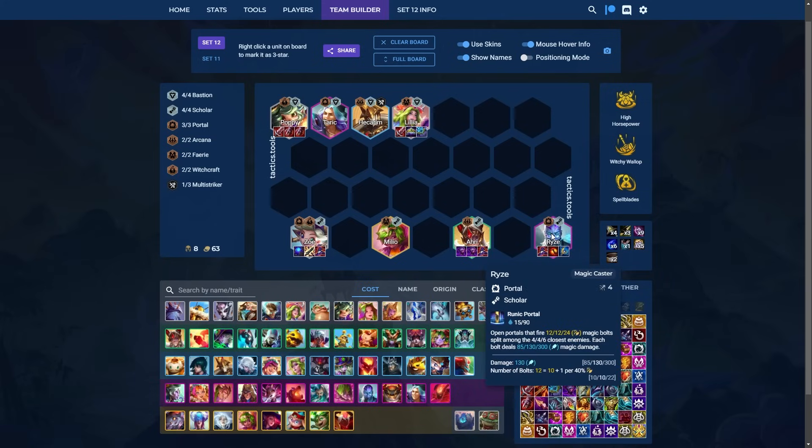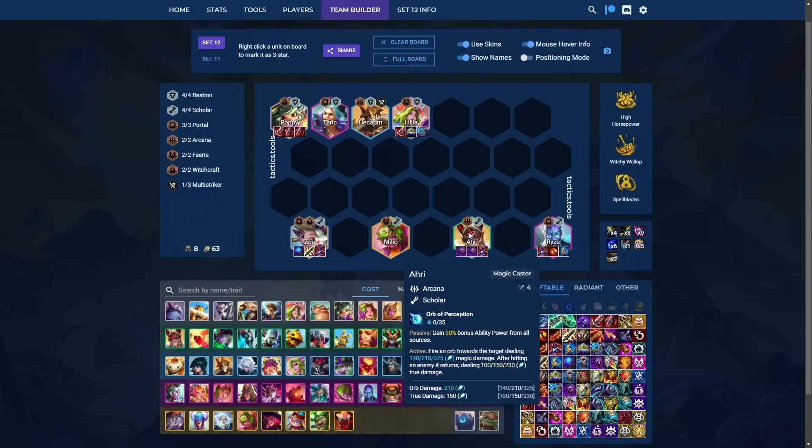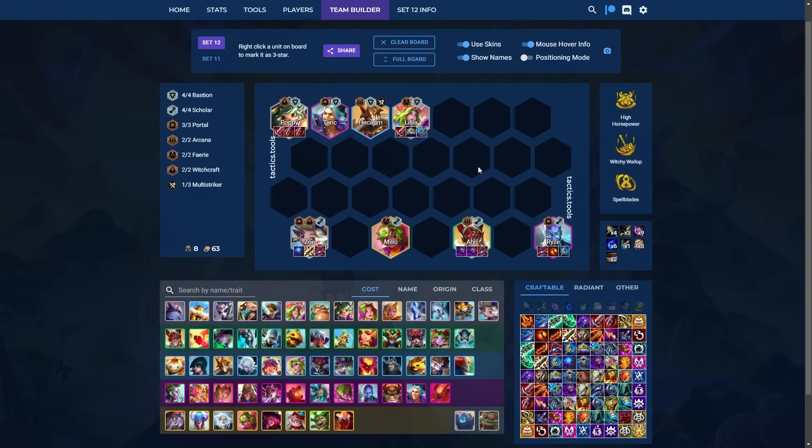Zoe is not a high priority for items but she holds Shiv quite well. She's especially worth itemizing if you get Spellblades. For Rise, you're looking for as many rod items and anti-heal as possible. You're never going to dip below 50 gold. On 3-1, even though this is a one-cost reroll, you also need to hit RE3, so only roll to 50 gold. If you have a lot of copies, wait until you natural into level five on 3-2 and start rolling there. This composition is still quite strong and belongs in S tier.